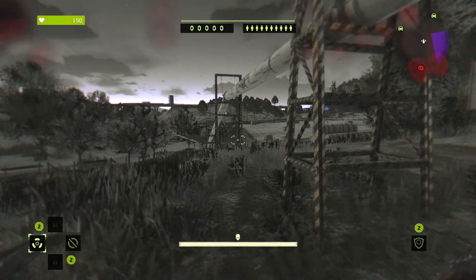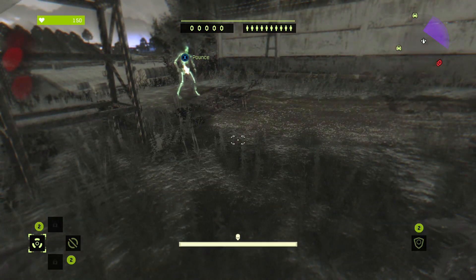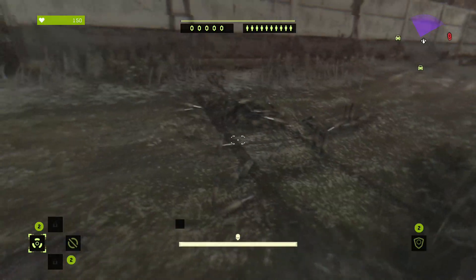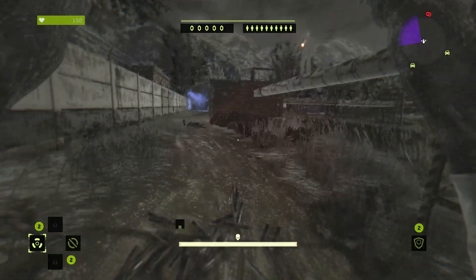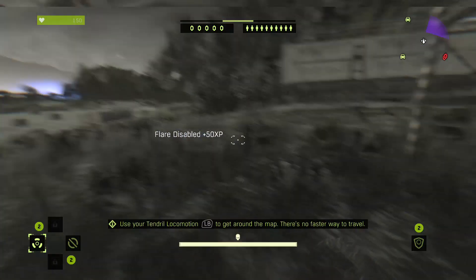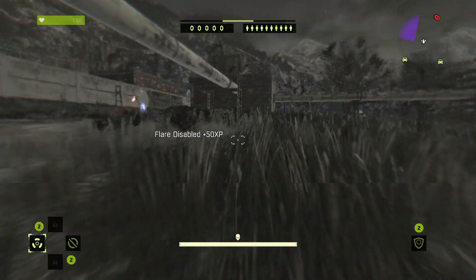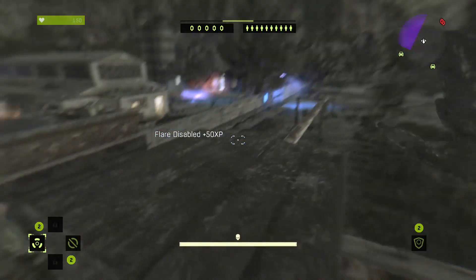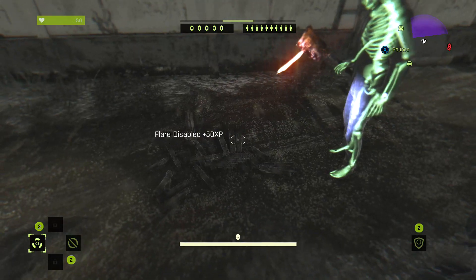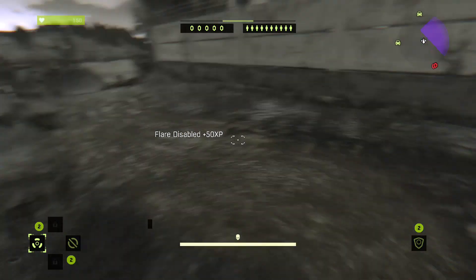So if you guys want to see more Be the Zombie videos on Dying Light, be sure to subscribe to the channel, turn on notifications, and leave a like on this video. This first method is the flare method, where my friend Mitch has dropped a bunch of flares. All I have to do is ground pound these flares and it will give you a bunch of XP. Since you are a higher level it doesn't give you as much as when you're starting. You have to get your friend to drop the flares one by one.